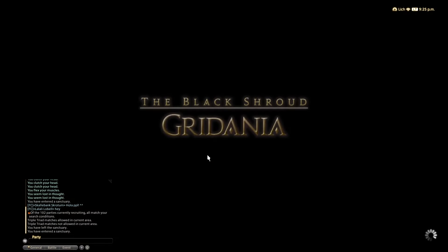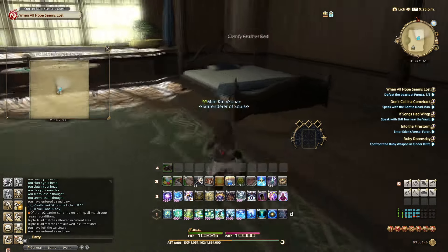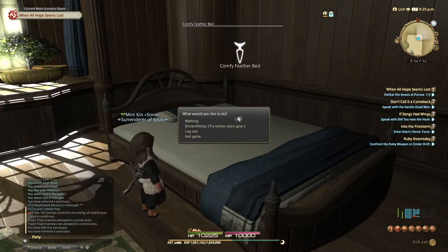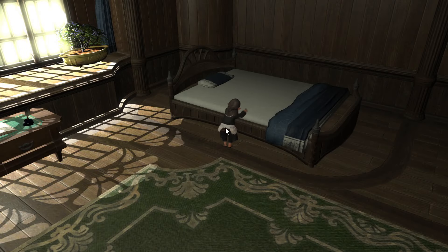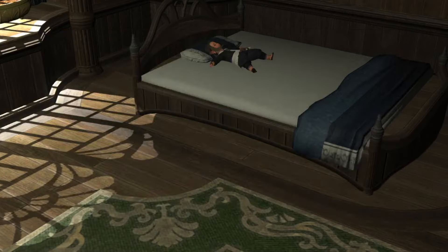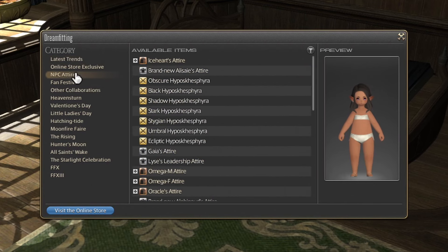My first few tips involve retiring to your nearest inn room, where I'm going to show you a few things you might not know you can do in here. If you go over to the bed on the right, you can go over and try on items from the online item store. Once you select the option, your character will very lazily jump into the bed for a nap and a window will open.